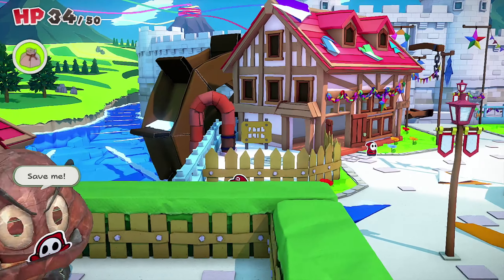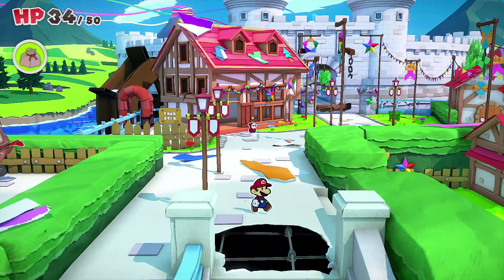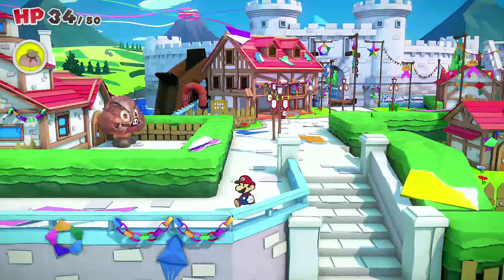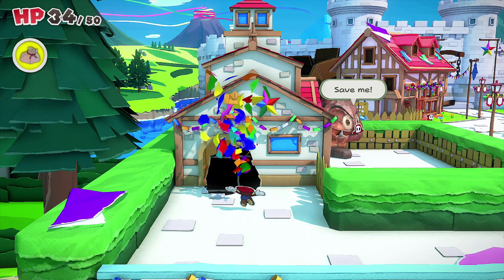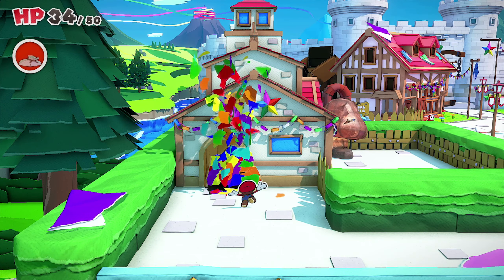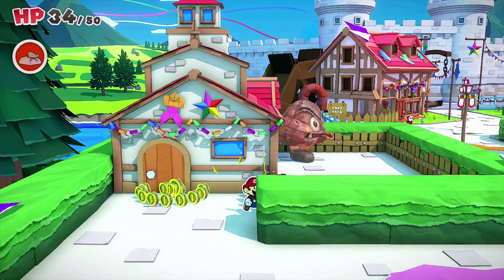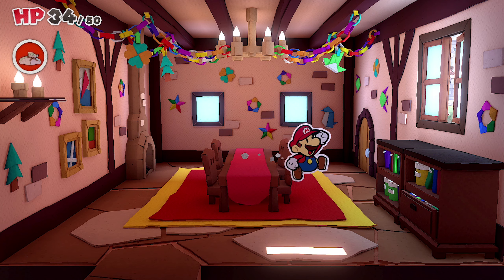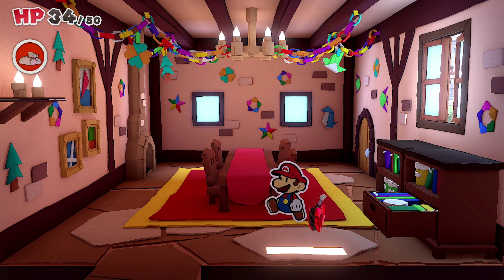We need to find the manhole hook. I'm going to spray confetti. We found the area with the Goomba but where is that hook? I want to take this guy out but how do I get inside that area? Let me open this door — there is an opening around here. Oh yeah, there it is, perfect. And our health is back to full!